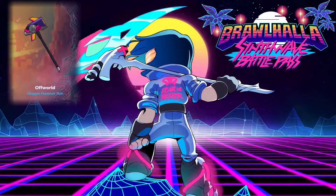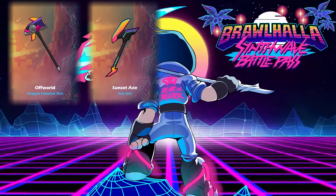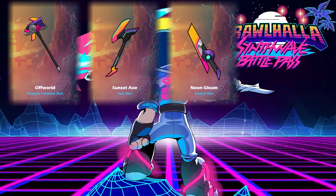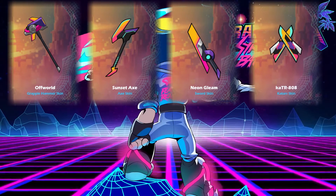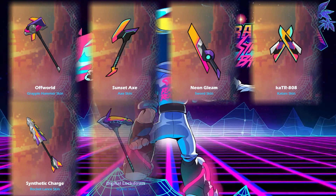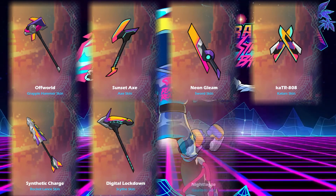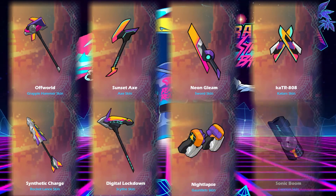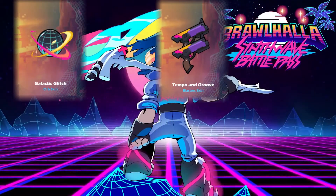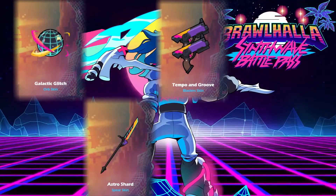For the Weapon Skins, we have Off-World for Hammer, Sunset Axe for Axe, Neon Gleam for Sword, Kat 808 for Katars, Synthetic Charge for Lance, Digital Lockdown for Scythe, Night Lap for Gauntlets, Sonic Boom for Cannons, Galactic Glitch for Orb, and Astro Shard for Spear.